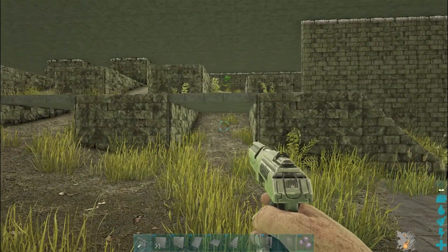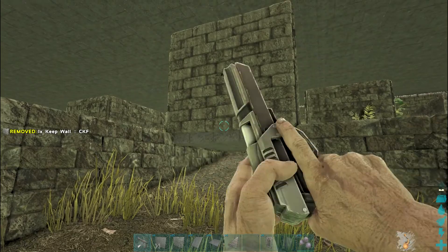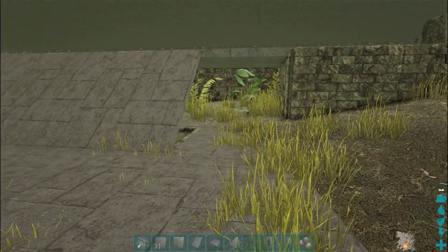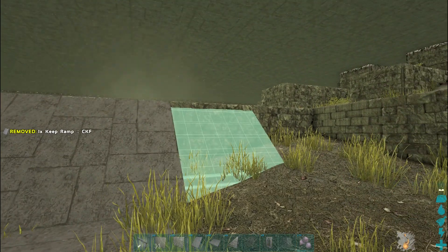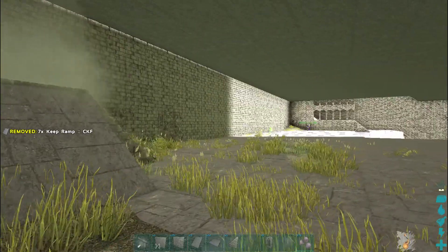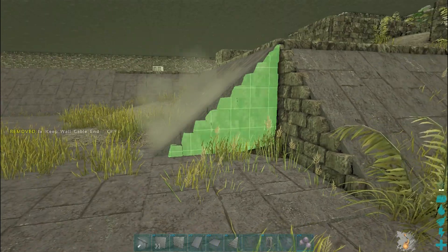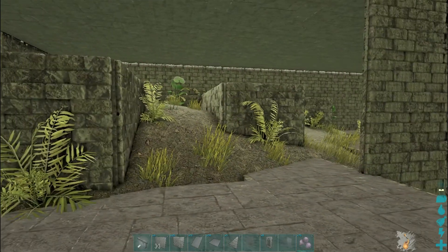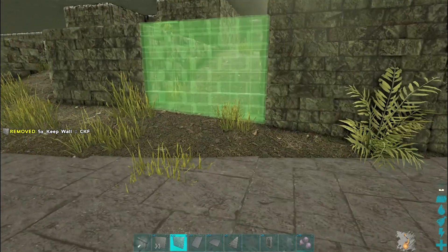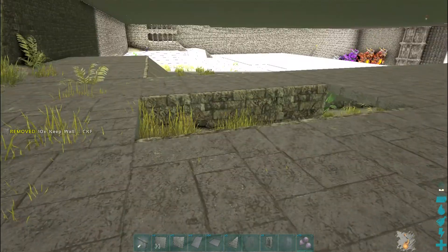This is going to be a lot of trial and error in terms of seeing what I like and don't like. I'm going to cover that area with ramps for easy access. I really like these castle ramps - they snap on really well. I kind of wish the vanilla stuff would do this; it makes building so much more versatile. I'll go with two ramps and close this one off.